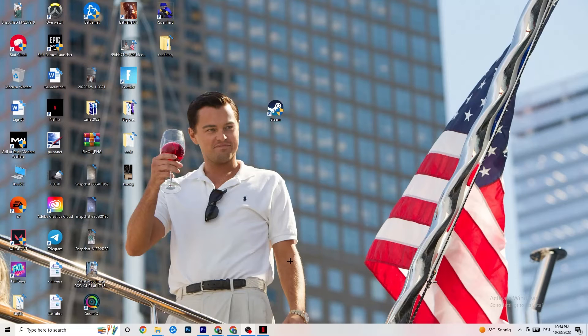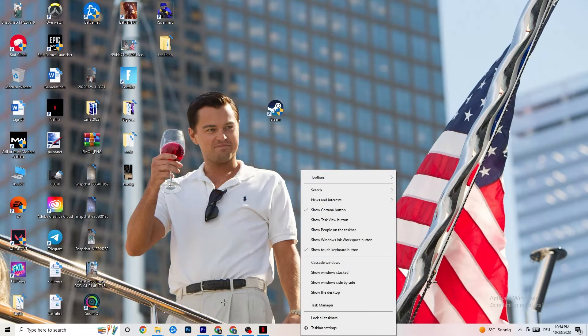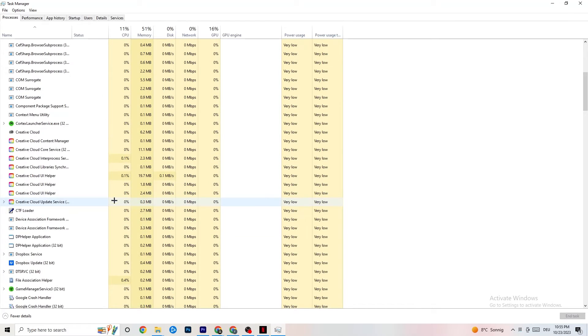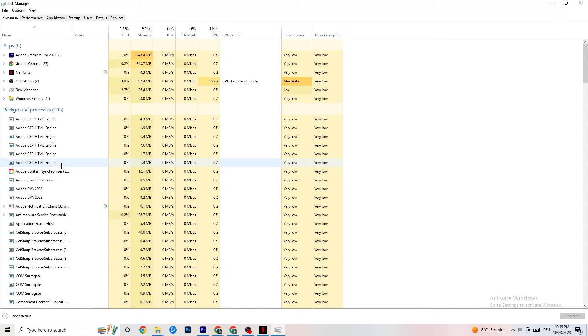Right-click your taskbar and click Task Manager. Navigate to the Processes tab and look for any background processes consuming too much CPU or GPU usage that aren't related to Windows. Right-click those and select End Task to free up resources before launching the game.